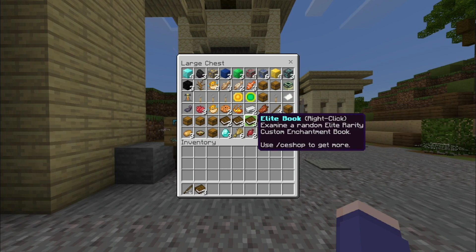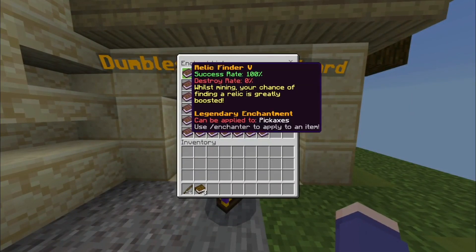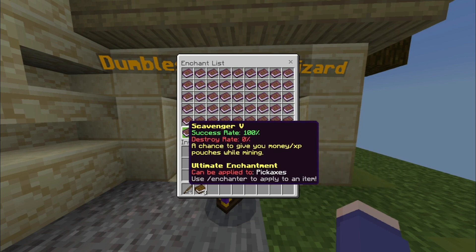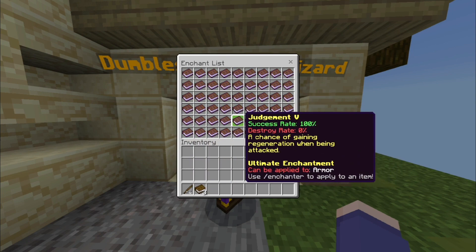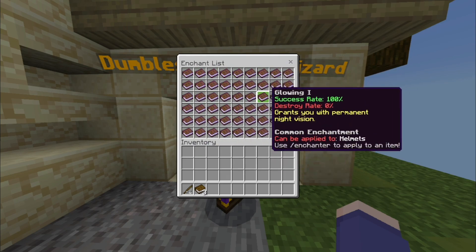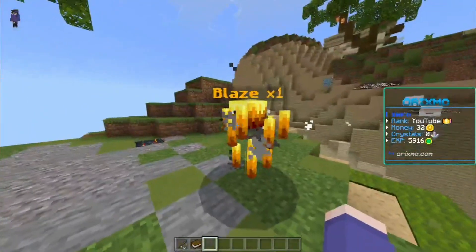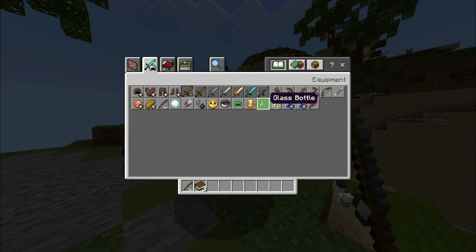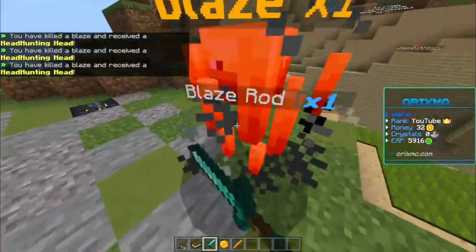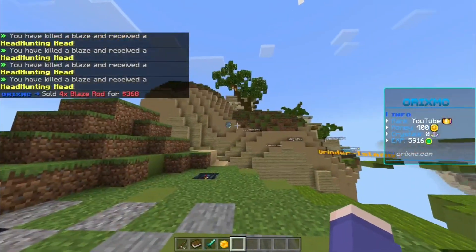These are all the custom enchants — they added two new rows of custom enchants, so the two bottom rows are new. They're very cool and they also fixed the other custom enchants so they now actually work. There's also a grinder island at spawn where you can start your journey on the server, make a bit of money before actually making your base and faction, which is really helpful to grind and get a head start.